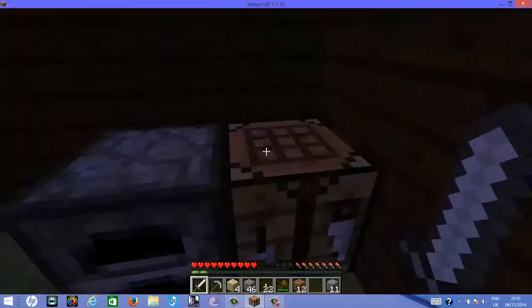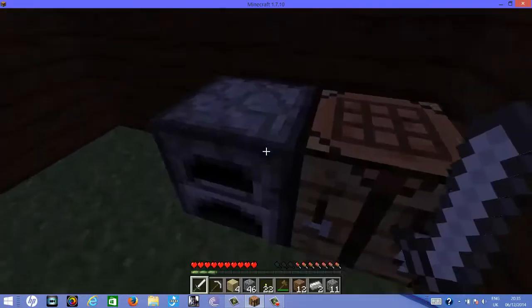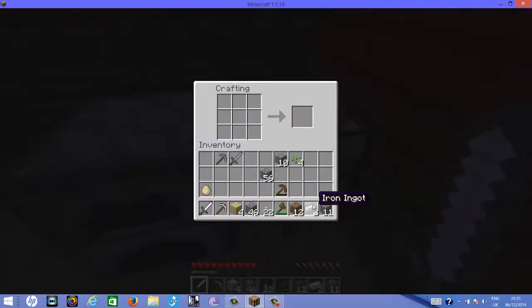I think I have more iron here, and we can make a shovel out of this. We need sticks, so full sticks — two — put one iron ingot, and we have an iron shovel.